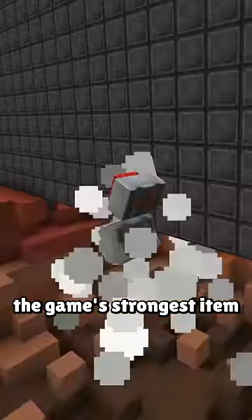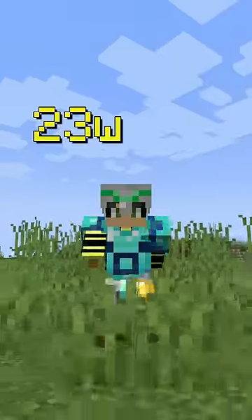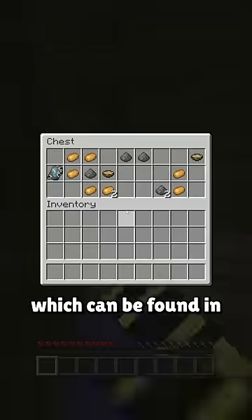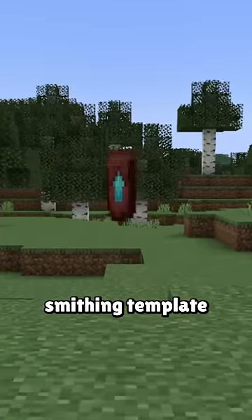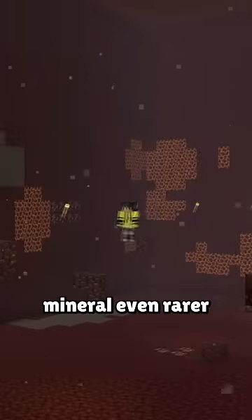The new Minecraft snapshot just changed the game's strongest item. Snapshot 23w4a introduced smithing templates, which can be found in almost every structure and are used to apply trims to armor to customize it. But the netherite upgrade smithing template just made the game's rarest mineral even rarer.